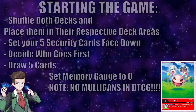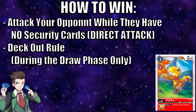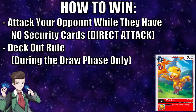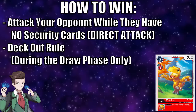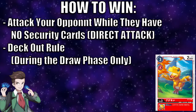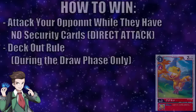The memory gauge is the main way you and your opponent pay for card costs. The two main win conditions are: attacking your opponent while they have no security cards — simply getting them to zero security isn't enough, you must attack one more time for the finishing blow — or losing by decking out. If you have no cards to draw during your draw phase, you lose. Importantly, this is a draw phase-specific deck-out rule: if an effect during your main phase says draw a card and you have none left, you simply fizzle the effect but don't lose the game.